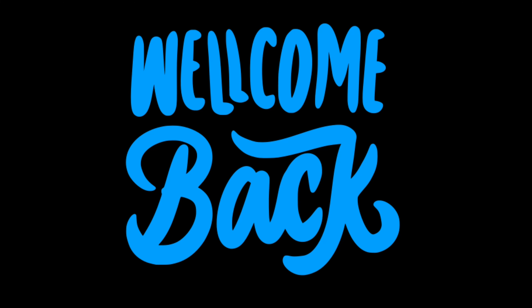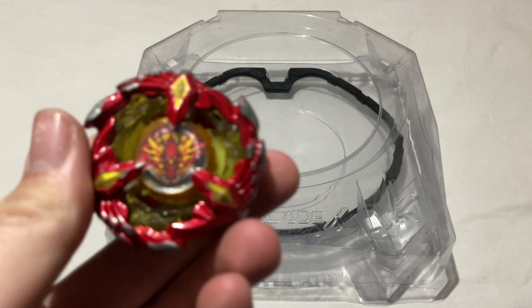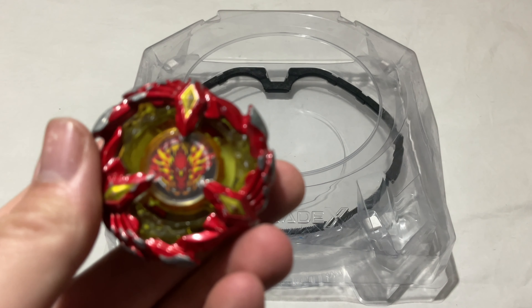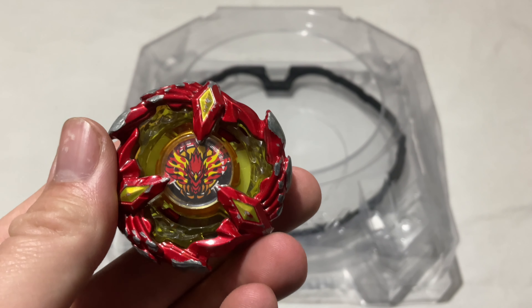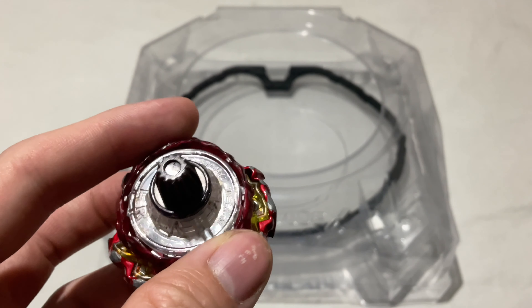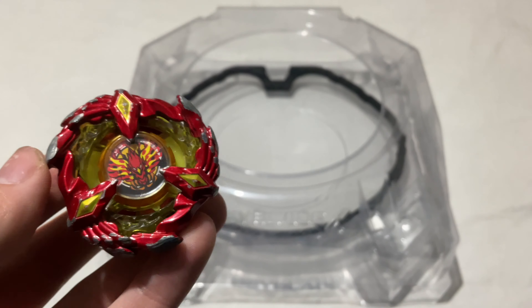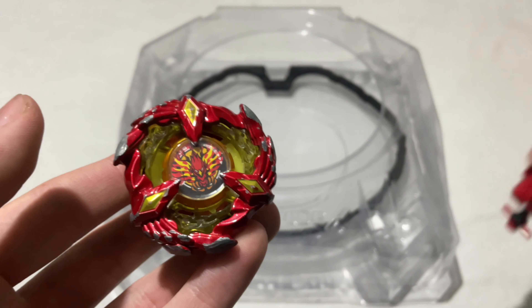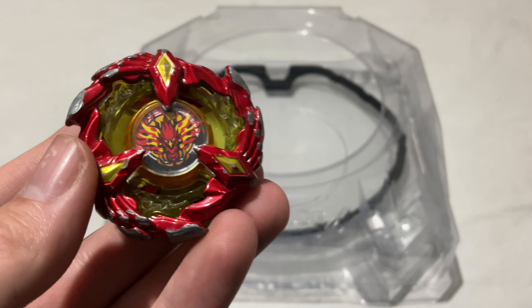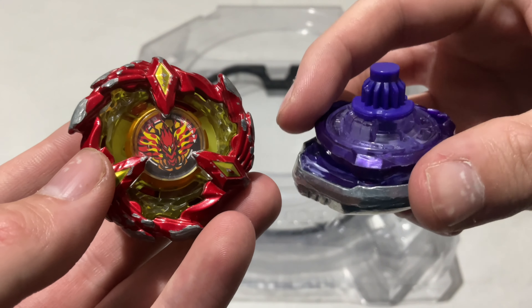Welcome back ladies and gentlemen! In today's video we have got Saw Phoenix 960 Gear Flat — an epic attack-type Beyblade that comes with an epic string. I highly recommend considering picking this one up. We've got Saw Phoenix, and its opponent — be sure to check out the unboxing for this because we just did it — Kill Shark 360 Low Flat.